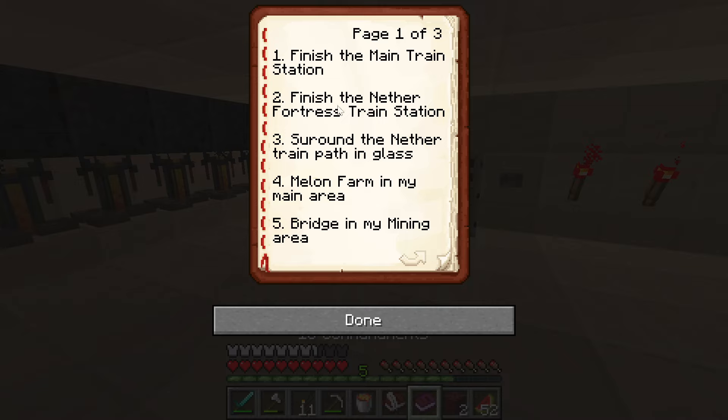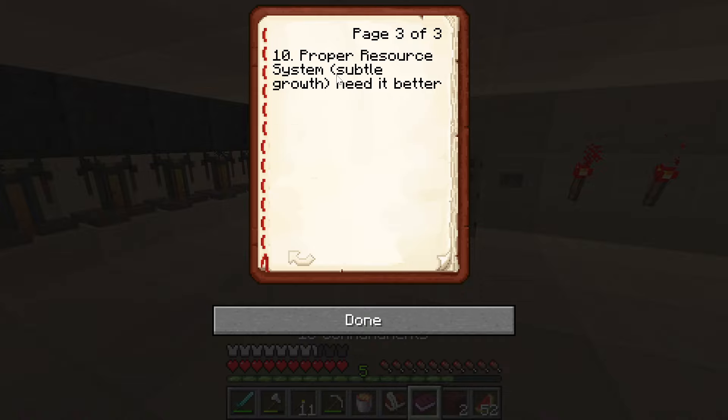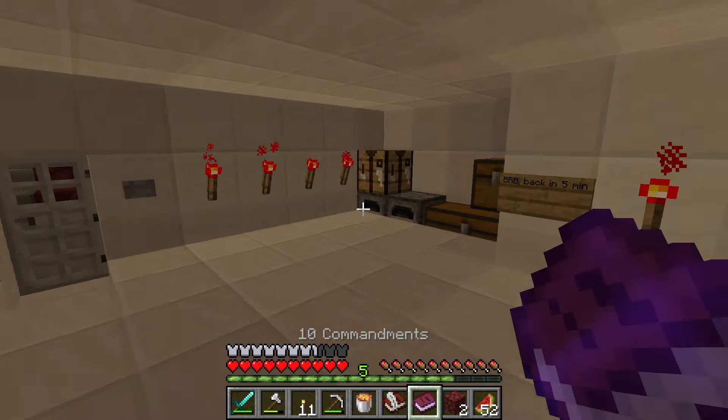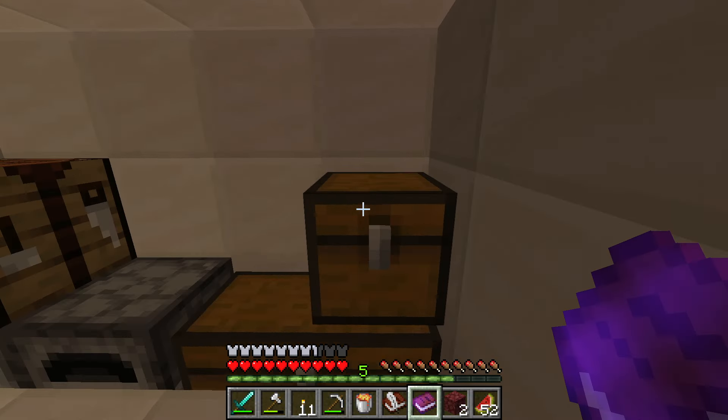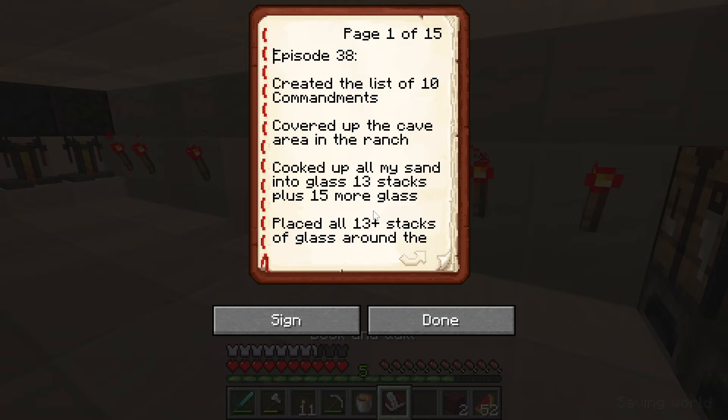If you remember, priorities 1 through 4 — or should I say commandments 1 through 4 — are complete. Bridge in my mining area, that's the next one I'll work on. I still have to enhance the ranch area, fully enchant my gear, build the frog emporium and the tower, and continue improving my resource system. That's what's left of the Ten Commandments. Very exciting.